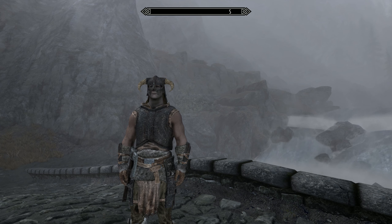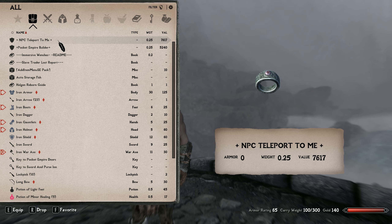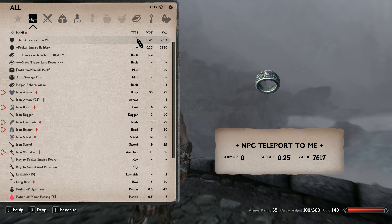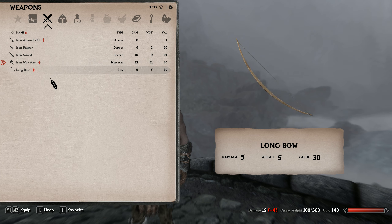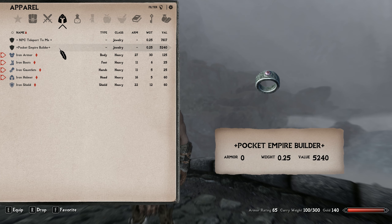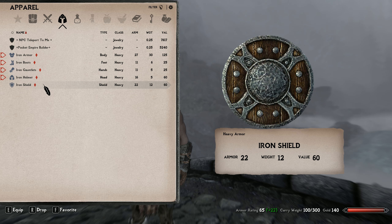Now if I show you my items right now — here is our items list. I'm using SkyUI and Deer Diary to change the way the interface works and looks, but generally you should be able to go through and look at weapons. For this default Nord character we were given iron arrows, an iron dagger, an iron sword, an iron war axe, and a longbow — a pretty good starting setup for any warrior character. If we look at armor, ignore the mod-added items and you'll see we have equipped iron armor, iron boots, iron gauntlets, iron helmet, and an iron shield.